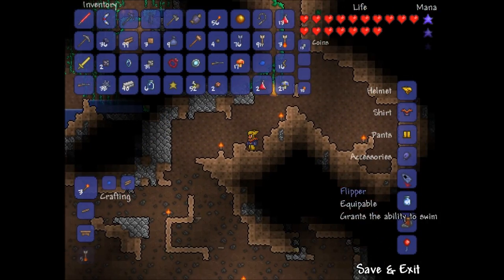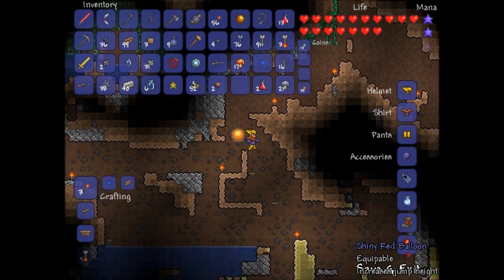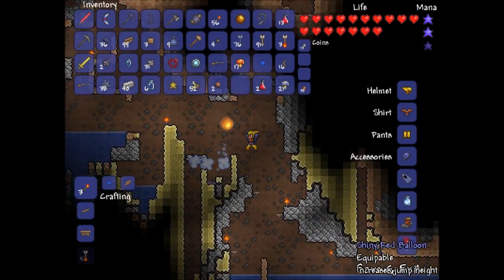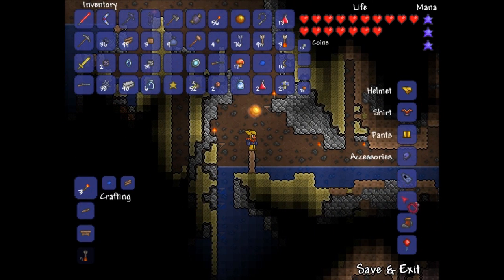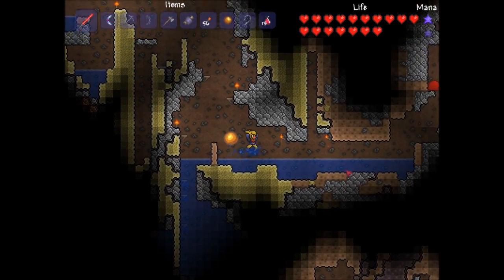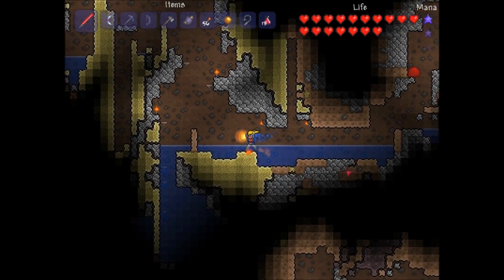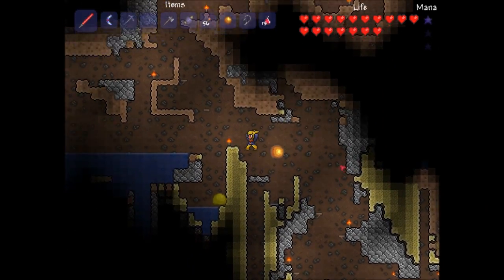I took off the band of regeneration because it's kind of useless compared to all of these. And I really notice losing the shiny red balloon. I was thinking maybe I'll take cloud in a bottle off — yeah, so it's double jump. I guess that pretty much makes the shiny red balloon and cloud in a bottle useless.